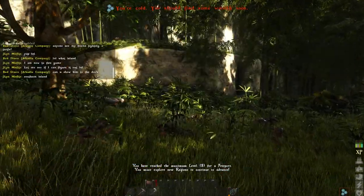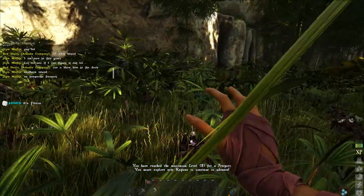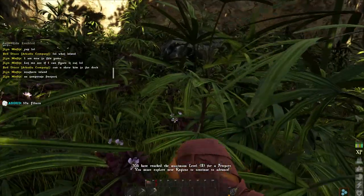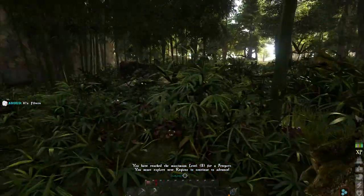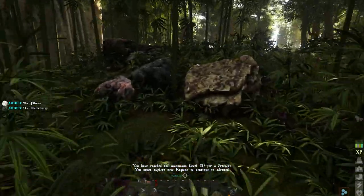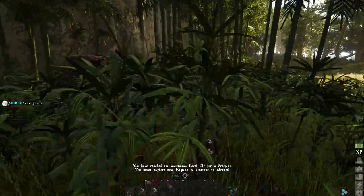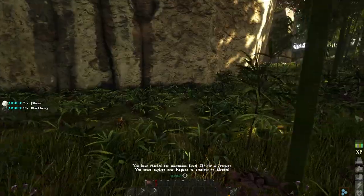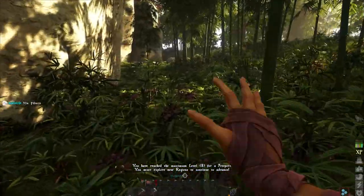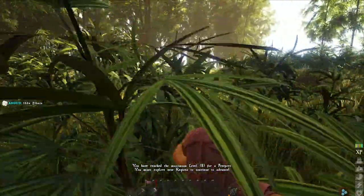Taming doesn't seem to be working. We fed that monkey a lot of berries and he's not getting tamed up. I'm not seeing any kind of progress bar — so I don't know if you can't tame animals on Freeport Islands or what. I'm going to grab some berries while we're here, and anything else like oregano, so that we can set sail and be okay for a little while.